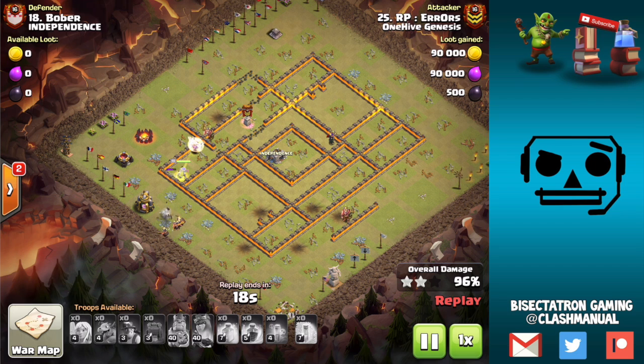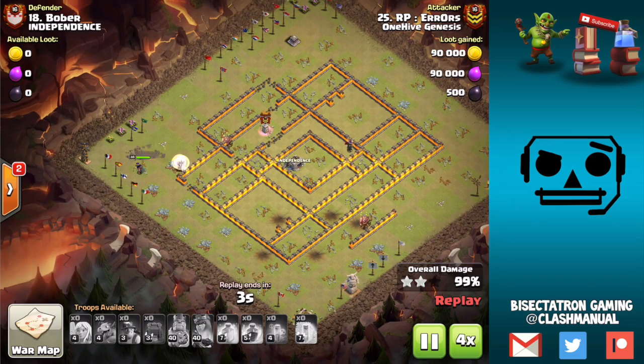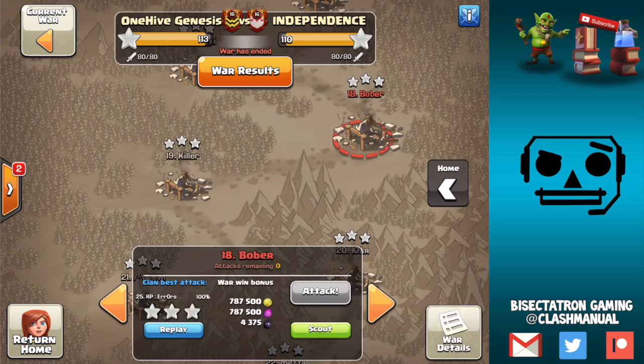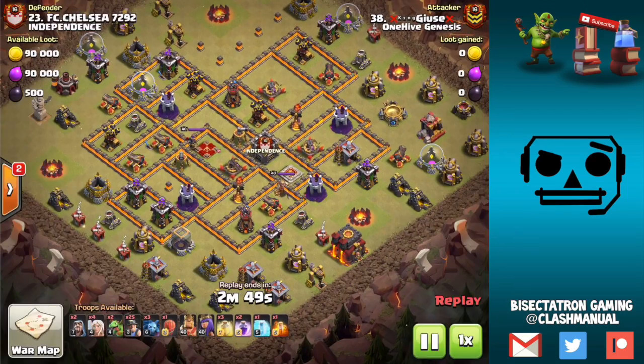Of course, part of the discussion in your head when deciding your plan has to be: how much value can I get from my siege machine and the CC troops therein, if I use it elsewhere and do something differently for my Queen Charge? Okay, one more attack — number 23 here as we wrap up this video in just a moment.